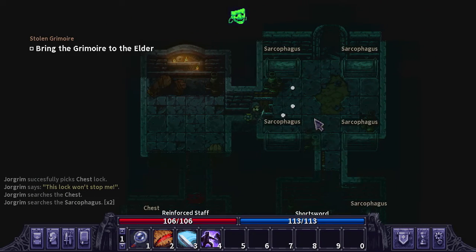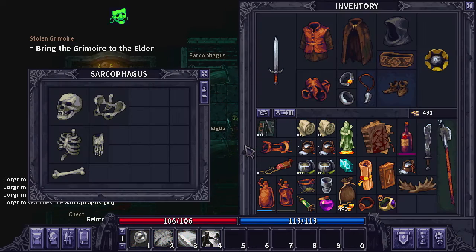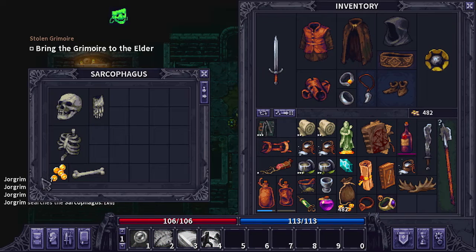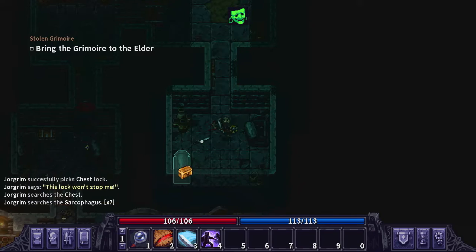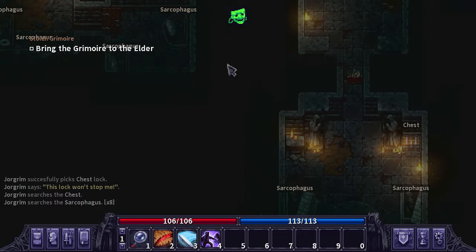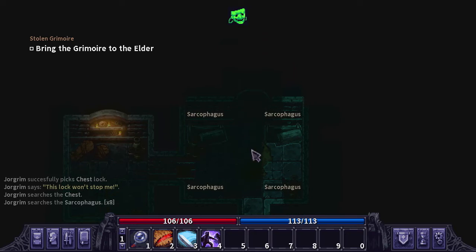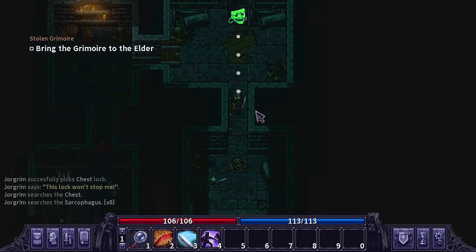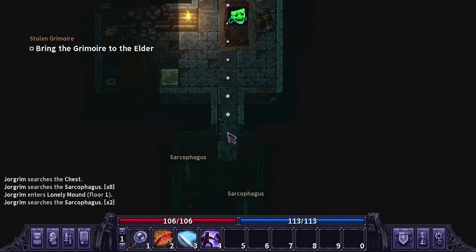We have a couple more sarcophaguses to go through and I think most of these are going to be just skull and bone stuff. I don't think there's going to be anything in them other than gold every now and again. We got some more gold and that's the entire floor cleared. Now we get to go ahead and move upstairs and clear the entire floor up there as well. I think there's another two or three chests up there, plus a whole ton of sarcophaguses.